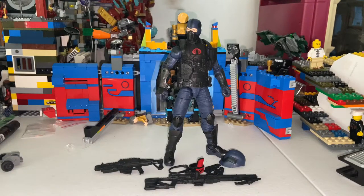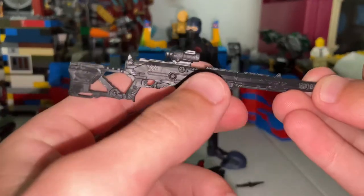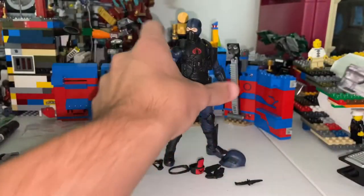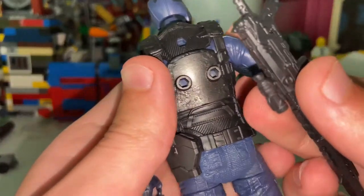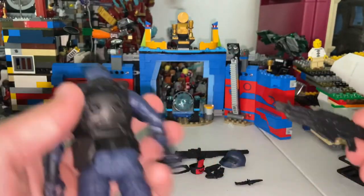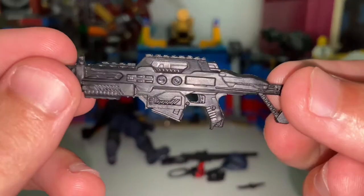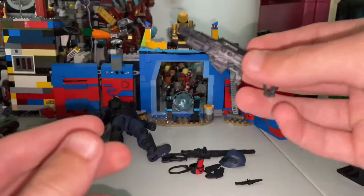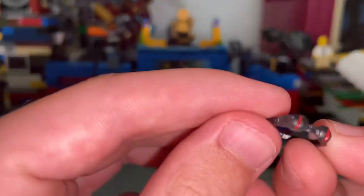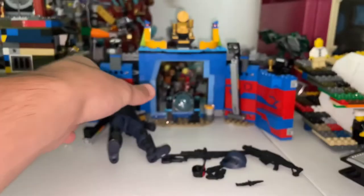Here's the Cobra Trooper out of the packaging — looking sick. He has a bunch of accessories, so let's go over those first. He has this sniper right here, looks cool — it has a little peg that you plug in right here. There are a bunch of peg holes you can use. He also has this other blaster that I think is supposed to be like a little machine gun. It's pretty cool — it has that piece out front so you can plug it in.